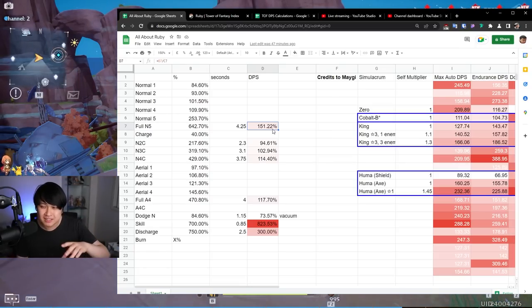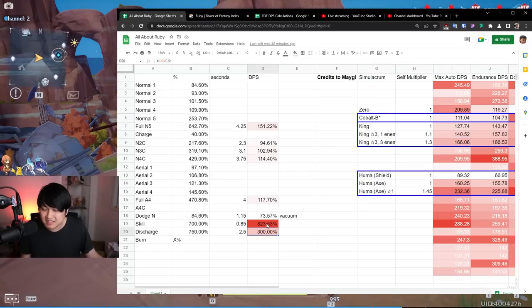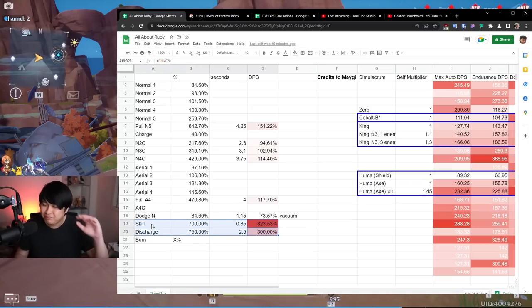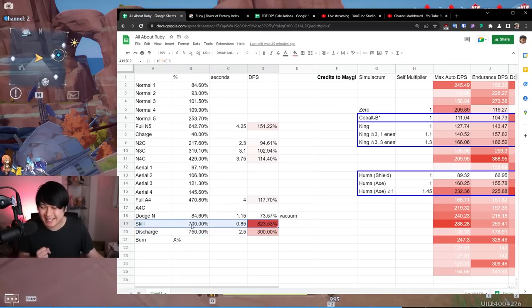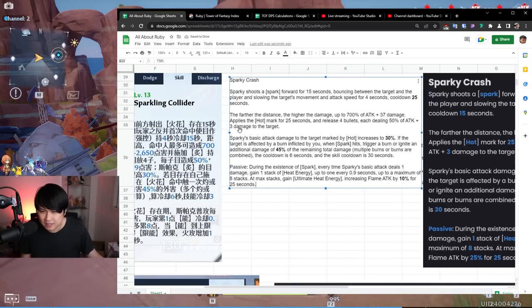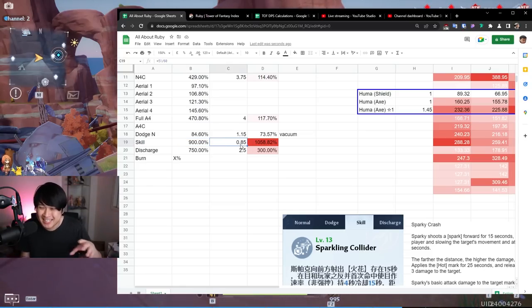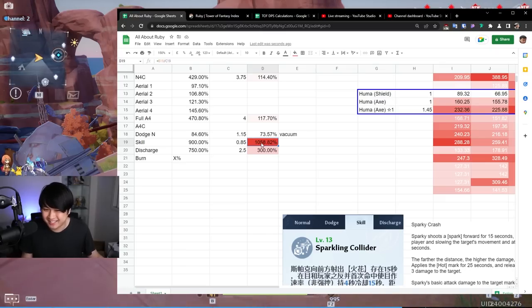I might do some calculations for each of these different scenarios, but as it stands, even without any buffs at 151% DPS, she is still already better than Cobalt and potentially even King with one enemy. The last thing I wanted to mention is her skill and discharge. I'm having a lot of trouble calculating her simulated DPS, especially because of the burn and ignite mechanic. For the skill, remember it was up to 700% damage — on top of that, it could go up to 900% potentially because of the four hits at 50% attack each. But we know that's not realistic given positioning requirements, and the distance-based function makes hitting the ceiling quite unlikely.